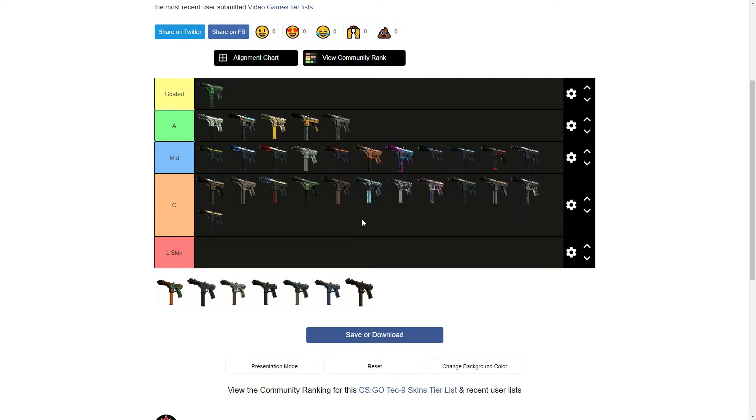Then we got the Tec-9 Toxic — I like the orange and the light blue going together, it actually looks nice. I'll put this up there. I like the little skulls and the little radiation symbols on it. I think those colors mesh well together, surprisingly.